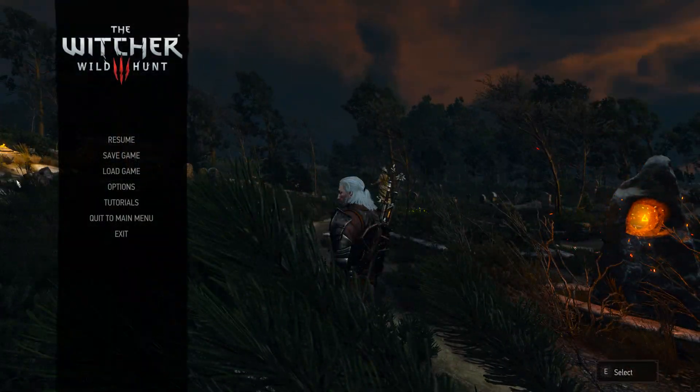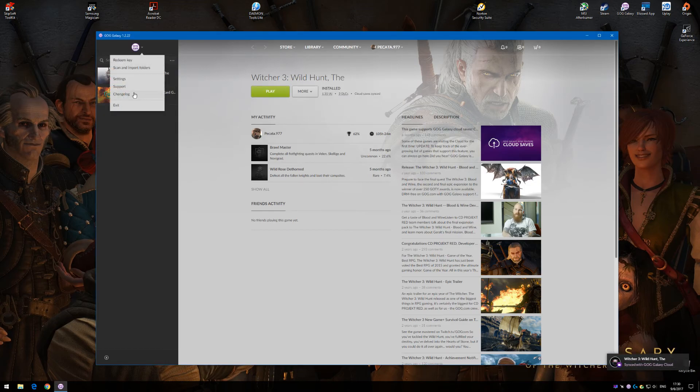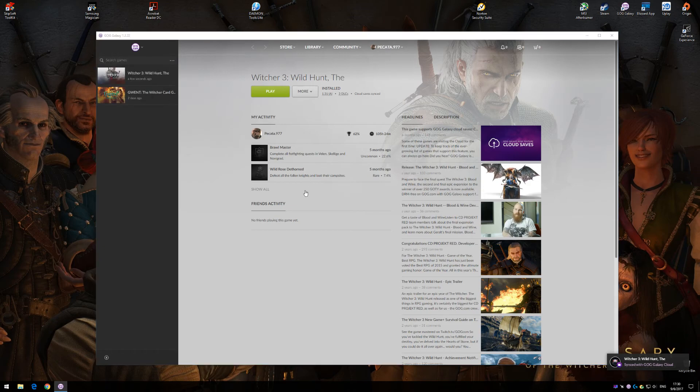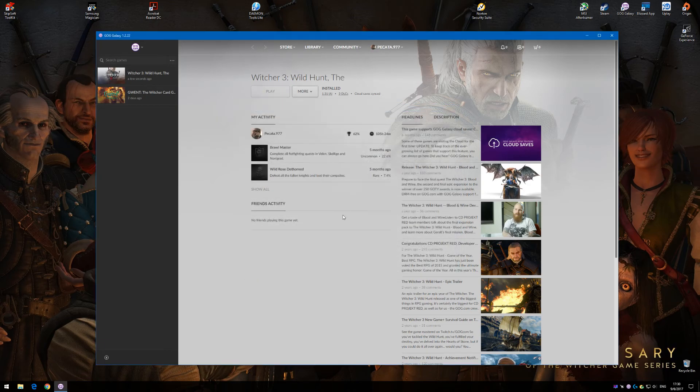Okay, so what I'm going to do is exit the game and try to disable the overlay. I've tried running the game just from the .exe file and that works fine without launching GOG at all — it runs smoothly, there's no problem. But I'll go ahead and disable the overlay altogether and try to launch the game again to see if that makes a difference.